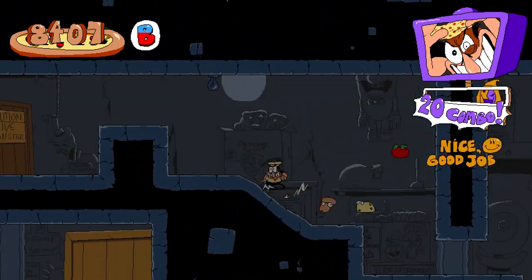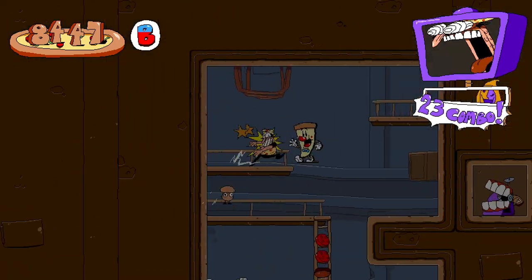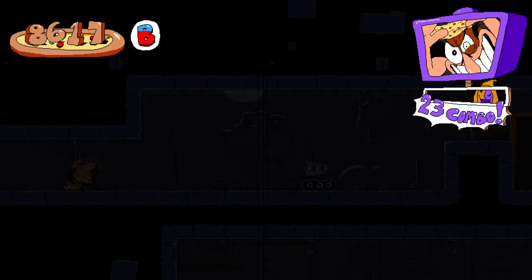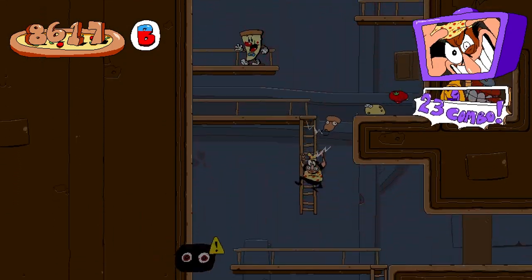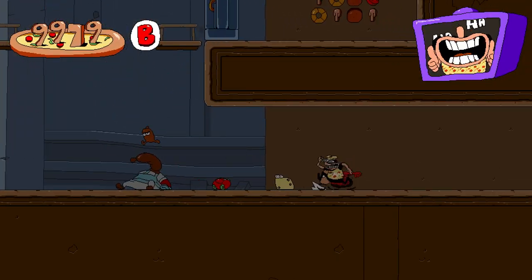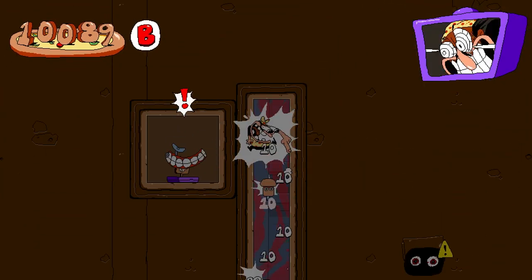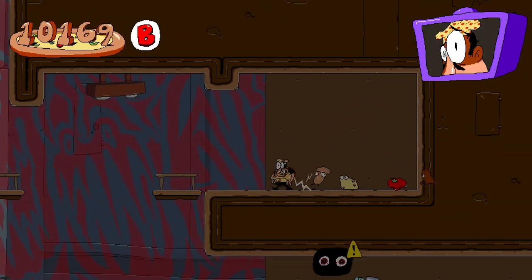I forgot to mention how the tomato topping monster works — he'll just phase through walls, that's kind of his thing. Now for the soldier guy, he's similar to the mushroom one where he can only chase you, but he is really fast.